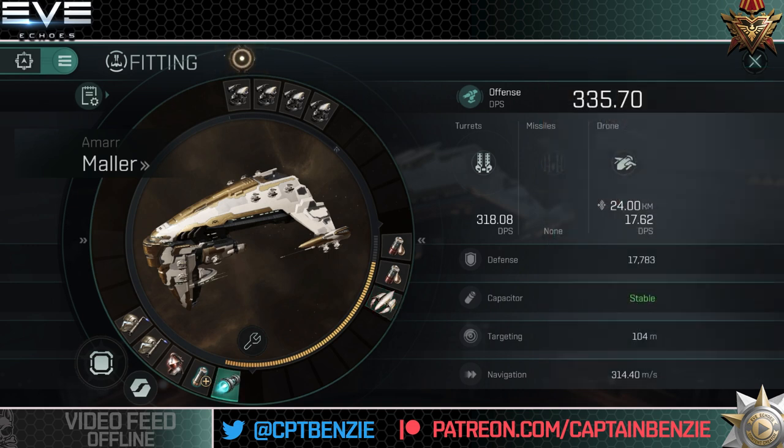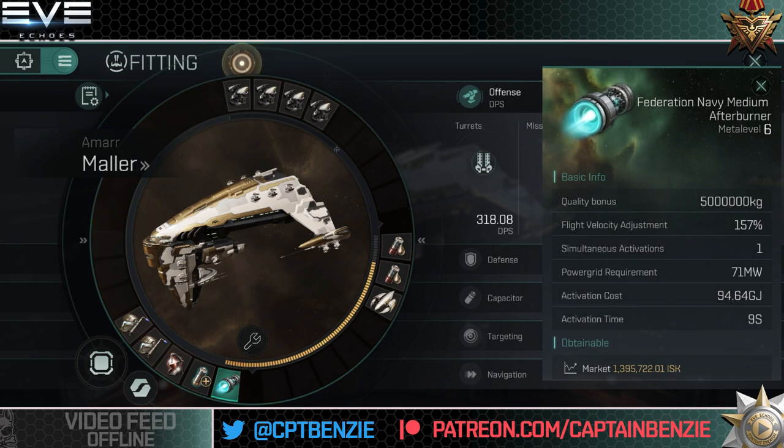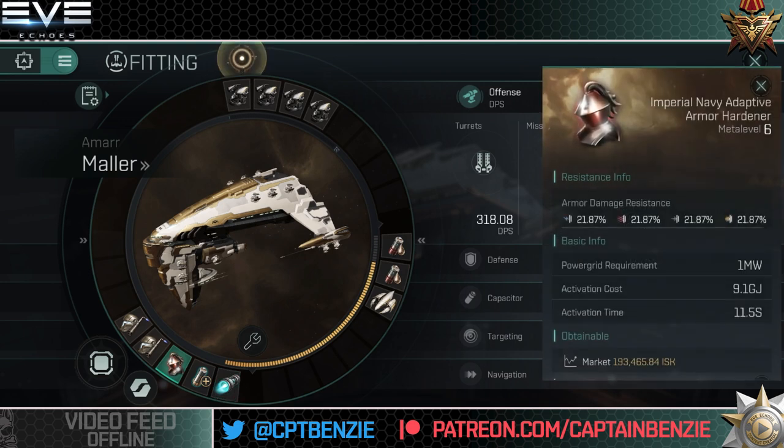For the low slots, I've gone for an Afterburner for typical propulsion, just to help us move around the battlefield a little bit easier. I've also gone for a Red Adaptive Armor Hardener to increase resistances on our armor so we take less damage. If you only have a yellow one available, that will also work well in Serpentis, Blood Raider, and Sansha space. I would swap to a red one if you are in Guristas or Angel space, however, because of the types of damage they do — yellow ones don't work as well there.